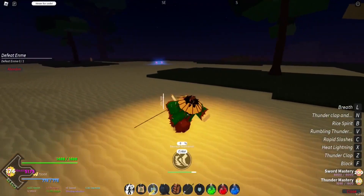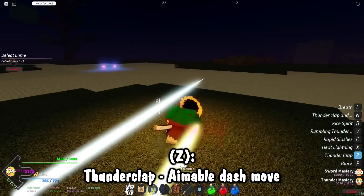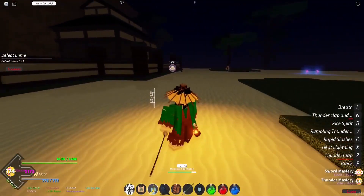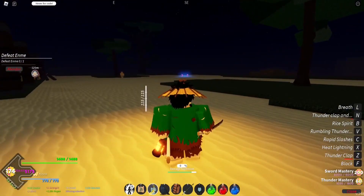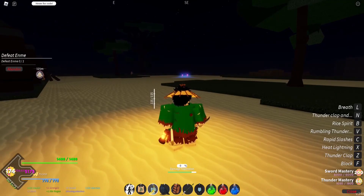Now that you know all the moves for water breathing, starting off with thunder breathing we have Thunderclap and Flash — it's just Thunderclap and Flash. We put our things down like this and wham, just like that. It looks good, but that's really just going to be the only move that probably looks good because after that we have a completely improvised move: Heat Lightning. At 16 mastery you get Heat Lightning, which is a thunder projectile — you throw lightning out of your sword.